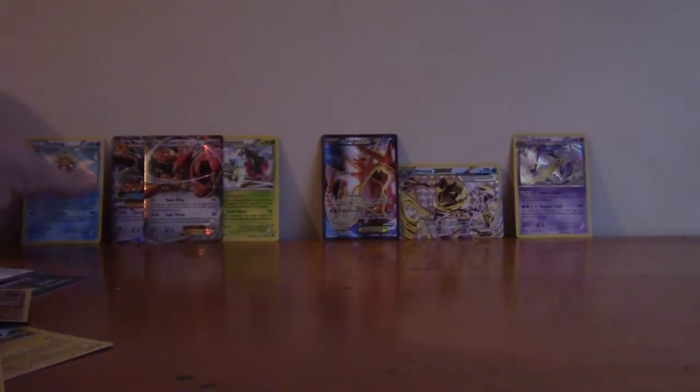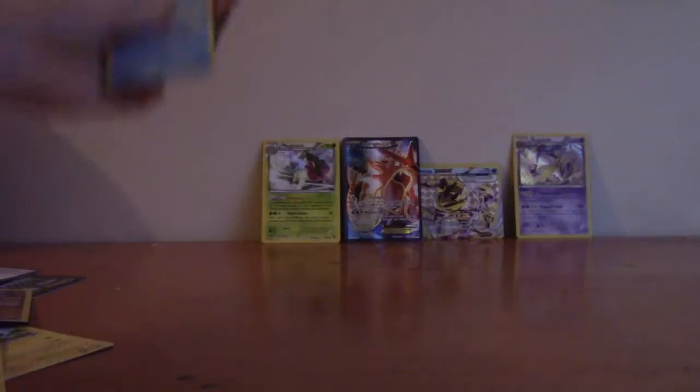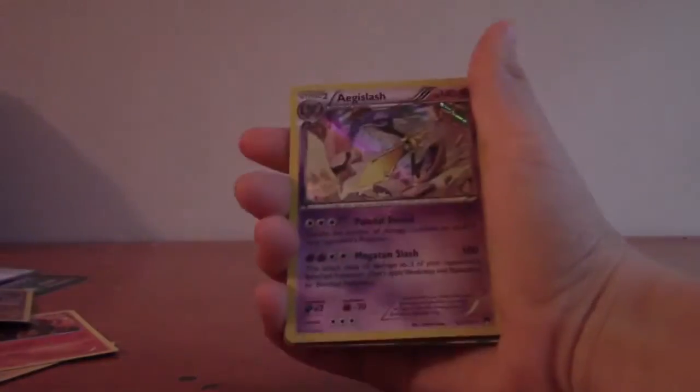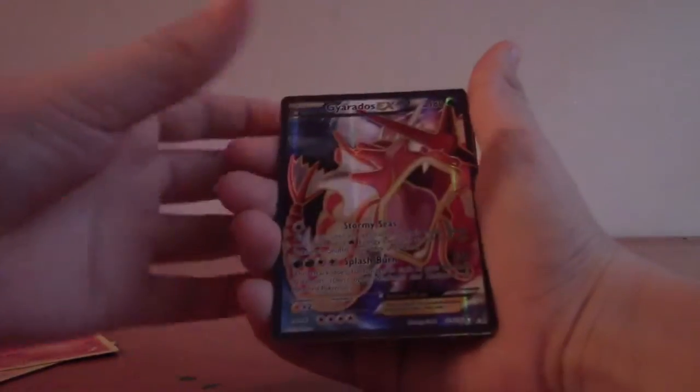Let's review what we got. So we have Magneton, Aegislash, Gyarados Full Art EX, Greninja Break, Slowking holo, Scissor EX, and Mega Scizor EX. That's pretty cool.